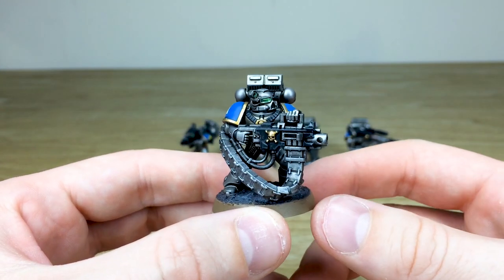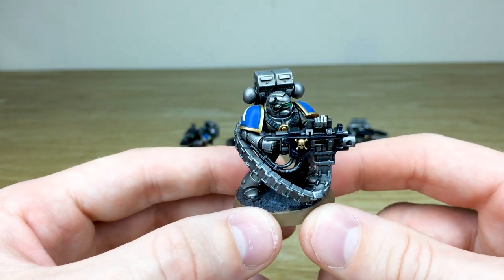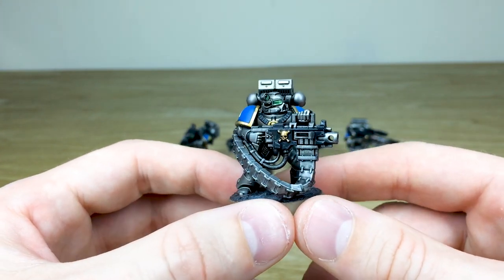Right from the get-go you can see all the edges have been painted across that silver armour. There's a lovely, really nicely saturated gold on there with that complementary blue just to really give them a bit more of a regal finish. All the lenses are in that lovely green.